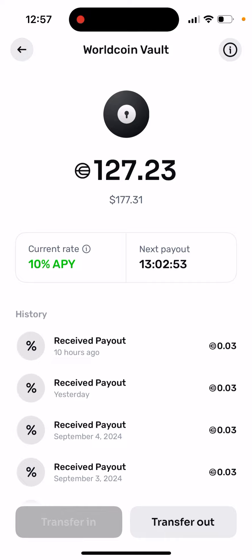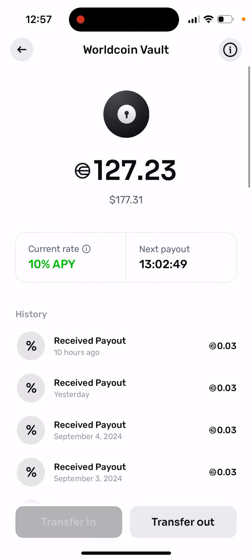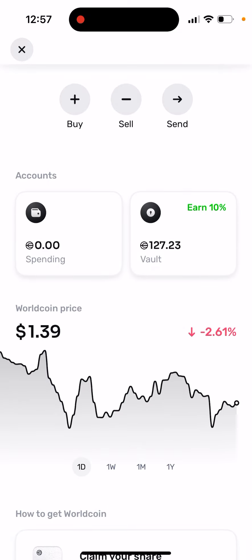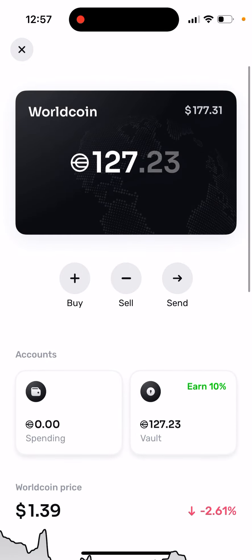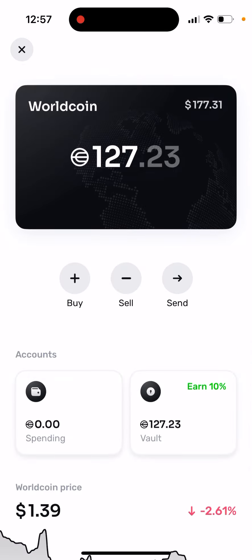I already accumulated some World Coin here for free. For example, I already had like 120 coins, so during the year I can get like 12 additional World Coins for free — that's like four World Coin grants' worth of additional coins during the year. So it's an addition to the grants.